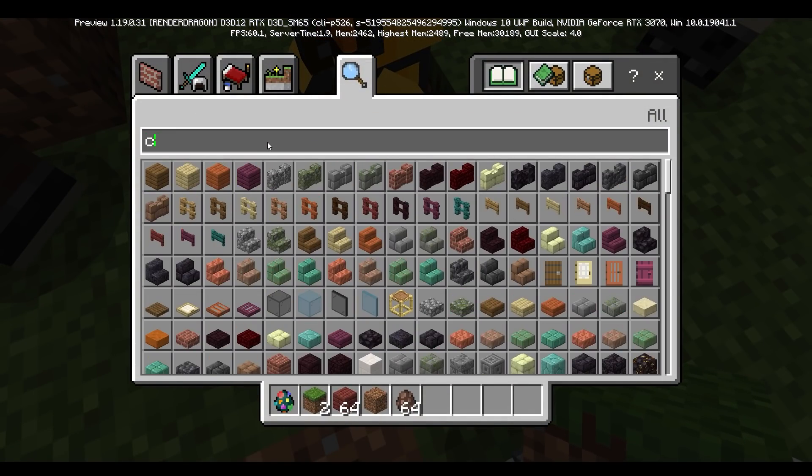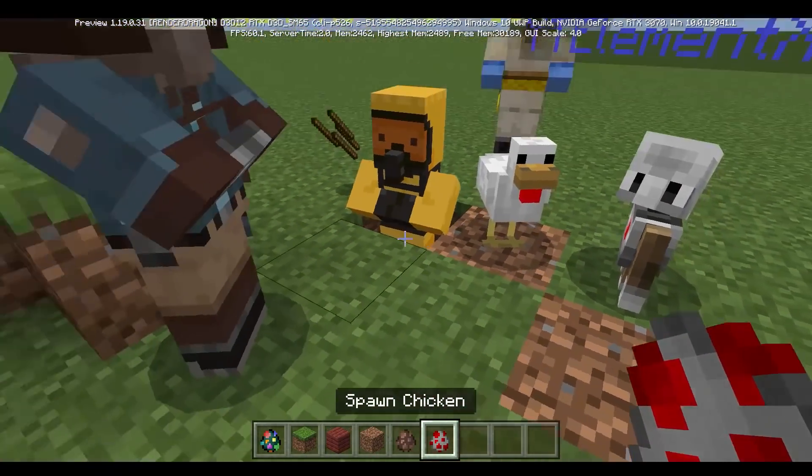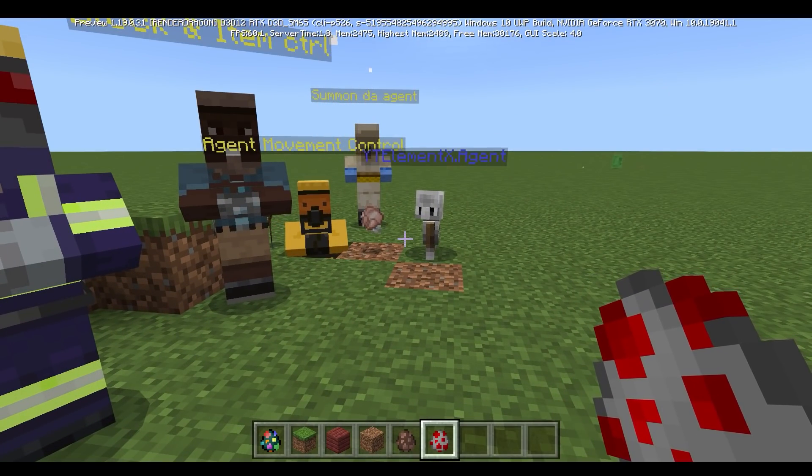That means it could kill a chicken instantaneously. Let's try it with a chicken — bam, spawn, and bam. Okay, so it does kill instantaneously. Interesting.